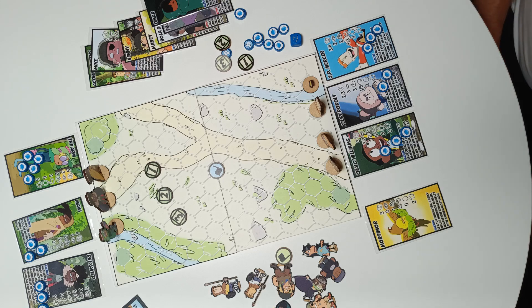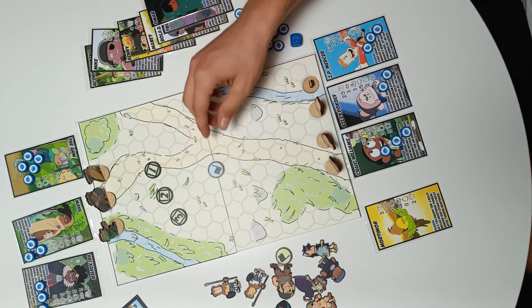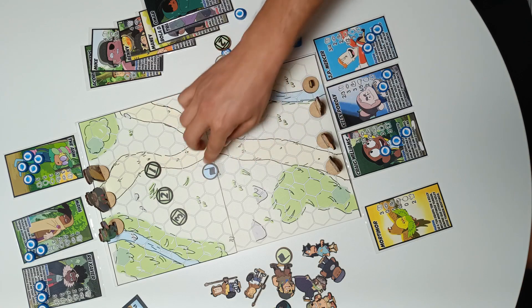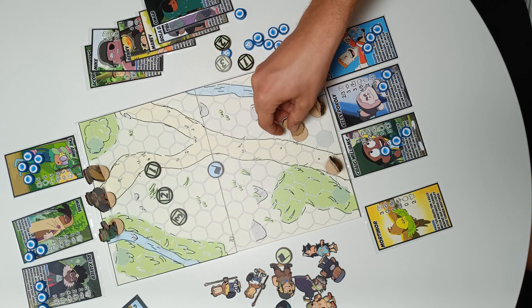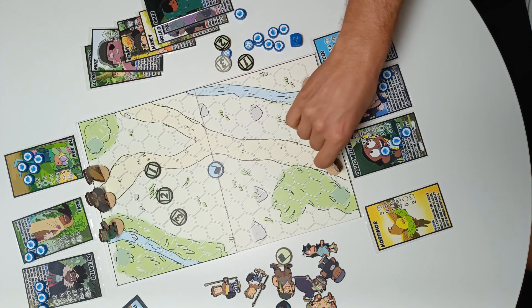The objective is to be the first one to capture the flag that is in the middle of the map and bring it to your base. The base is represented by the darker area.